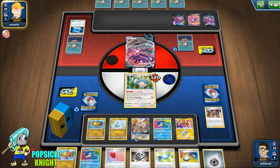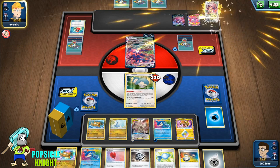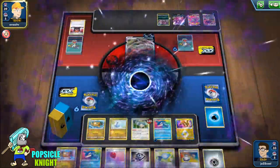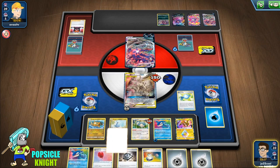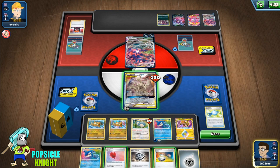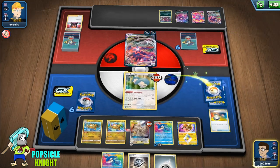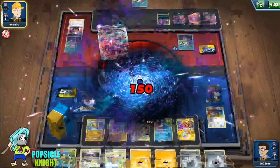They're going to knock out our Snorlax — they have a Crushing Hammer but that's fine. They're filling up the bench and they Boss's Order ADP. 150 damage, so we won't survive another attack. ADP shouldn't be in the active right now. I'll use Rare Candy to evolve another Dragonite, put a Metal Energy on Kyogre, and attach an Air Balloon on Dragonite — not Snorlax, because Snorlax will just get knocked out. Our opponent has a dead hand so there's not much they can do. We just switch Snorlax into the active and Gourmandise, then they'll knock out our Snorlax.